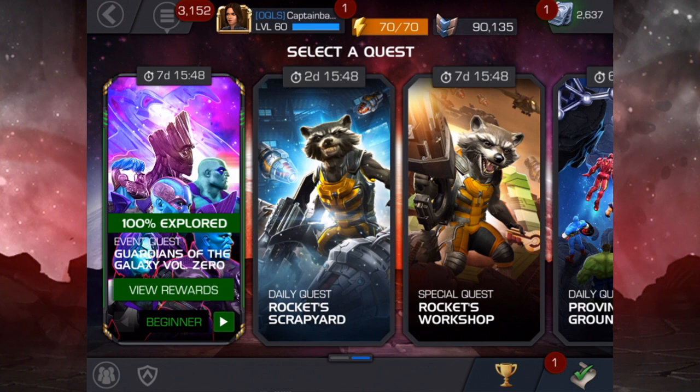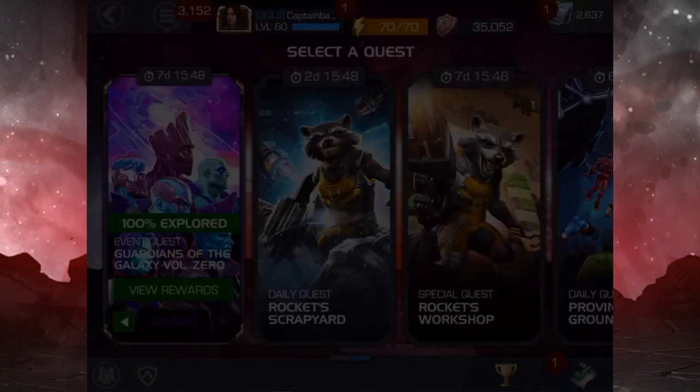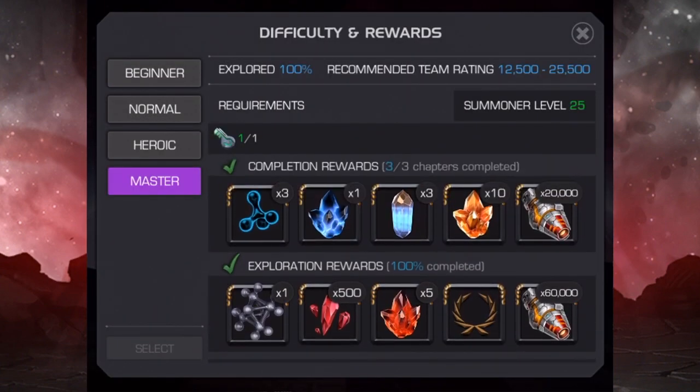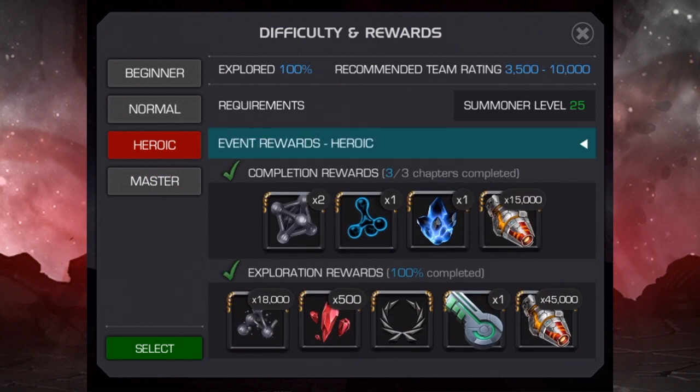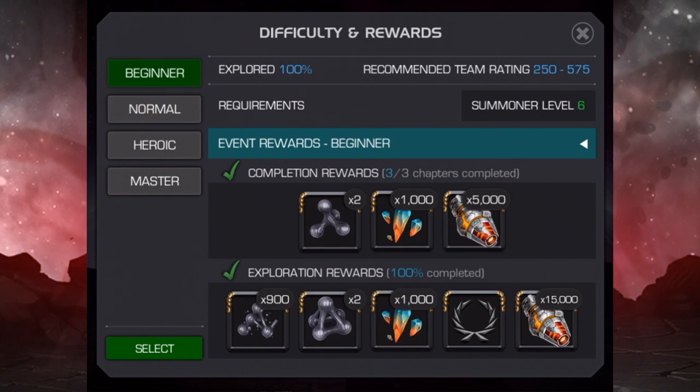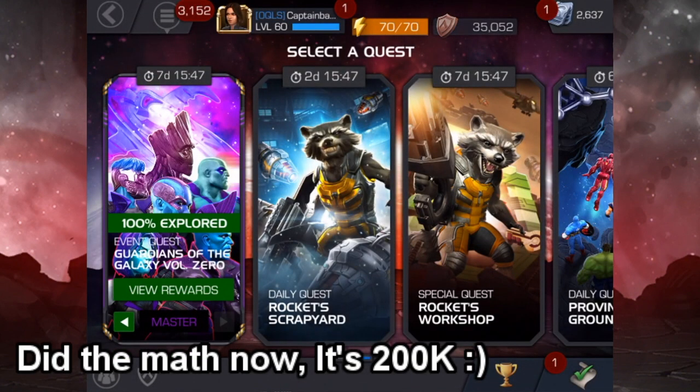In case you guys are not aware, it's pretty self-explanatory, but to start I went ahead and completed every single quest — beginner, normal, heroic, and master. You can see all of them are 100%. From master mode you get 80,000, heroic you get 60,000, then 40,000 and another 20,000 — so however much that adds up to is how much you get from the quests.